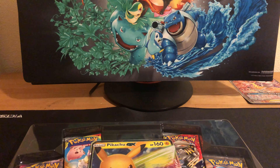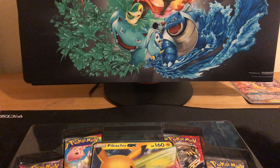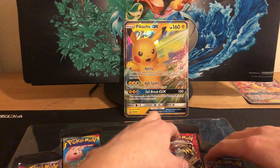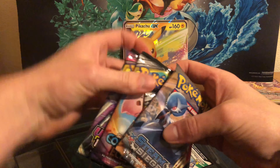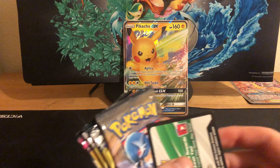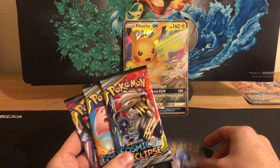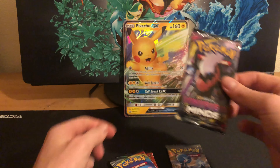As you all know, those aren't very collectible because they have tons of them everywhere. Alrighty, and we get a giant Pikachu. And then in the mix, there's that for you. We got four booster packs: we got a Steam Siege, Cosmic Eclipse, Cosmic Eclipse, and Unified Minds.